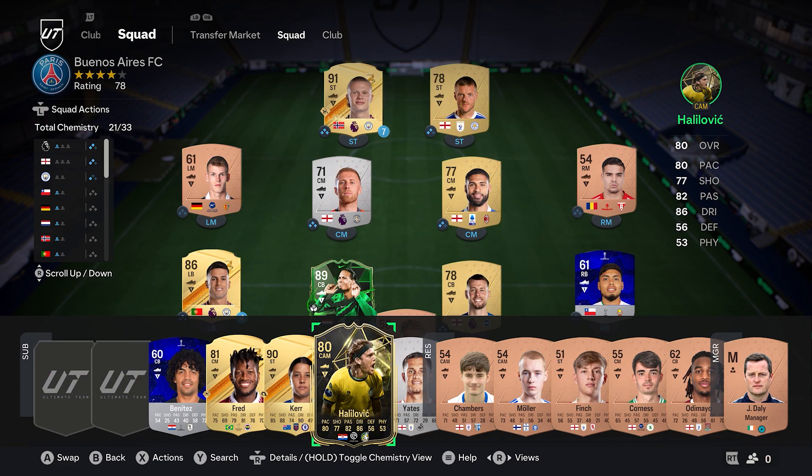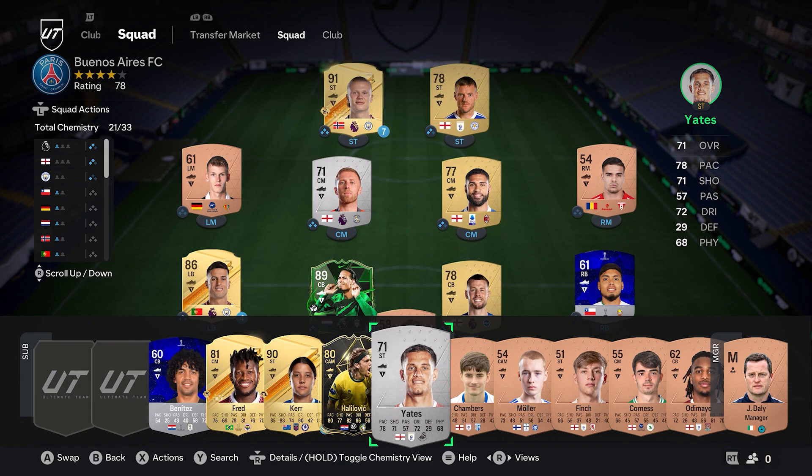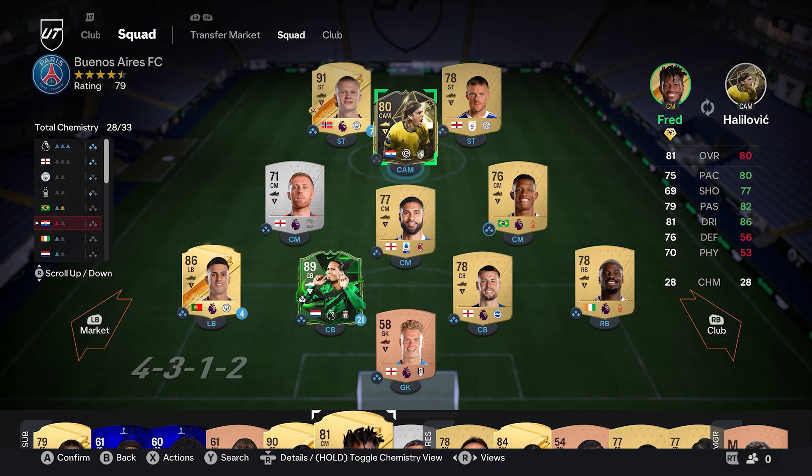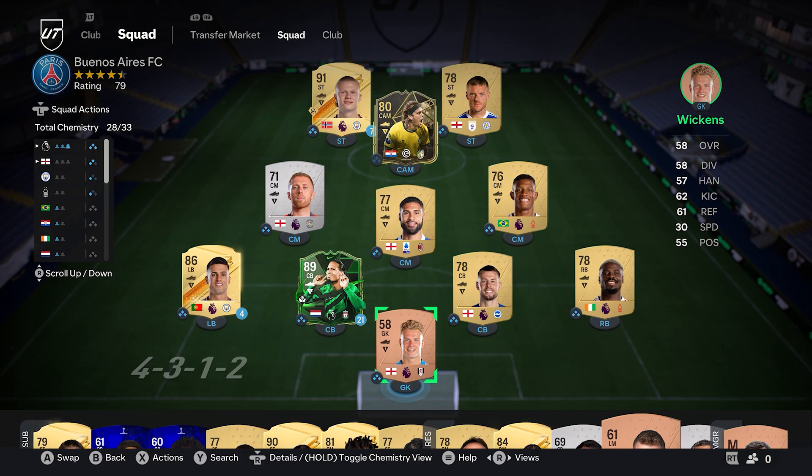I forgot we had loan players on the bench. I was thinking I've not got any subs. I could use these two loan players — I can't play them if we go without them. Can't be on the team unless he plays as a CAM, and he doesn't contribute anything to chemistry, and he'd be playing out of position. So I think I'll keep it like that. Alright, that's been it for my first Ultimate Team video — I hope you enjoyed, and I'll see you tomorrow for another video. See ya!